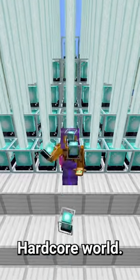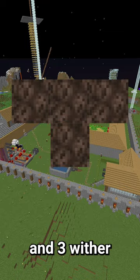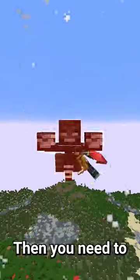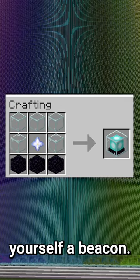Here's how I got infinite beacons in my hardcore world. To craft a beacon, you first need to summon a wither using 4 soul sand and 3 wither skeleton skulls. Then you need to kill the wither for its nether star. All that's left is glass and obsidian, and you have yourself a beacon.